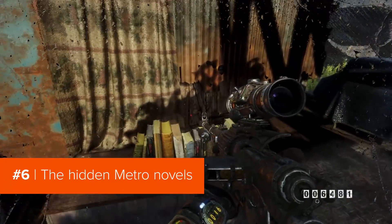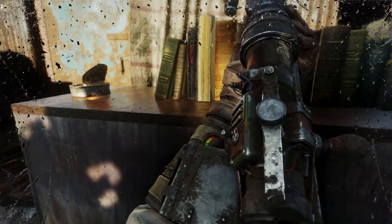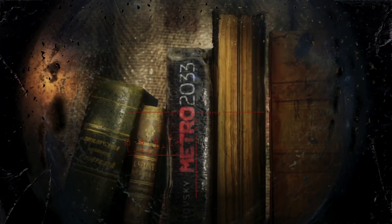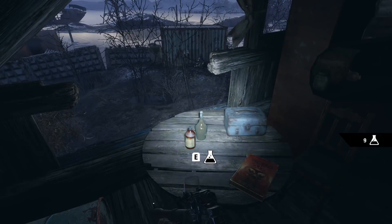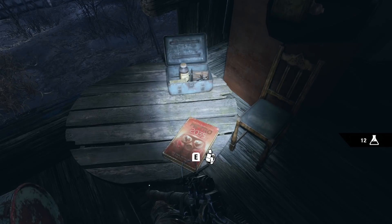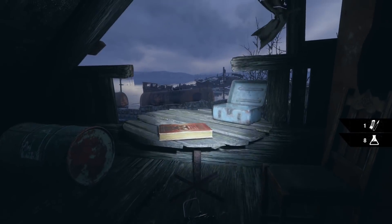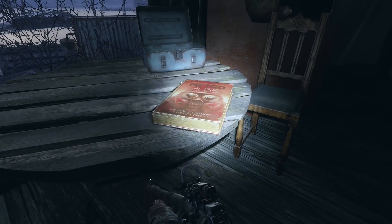This one's a classic Metro Easter egg. In Metro Exodus, you can occasionally find books from before the war. One of the books you can discover is called Metro 2033, which is the title of author Dmitry Glukhovsky's first novel in the Metro series and the material on which the first game is based. There's Metro Last Light, the second book and game in the series, and there's even Metro 2035, the most recent of the novels. It's all super meta because the books actually exist in-universe, meaning the events of the book are coming true — making Glukhovsky some kind of nuclear Nostradamus.